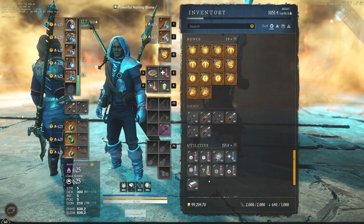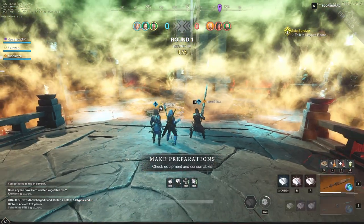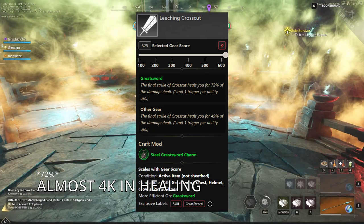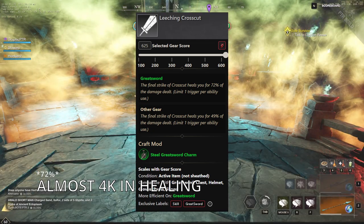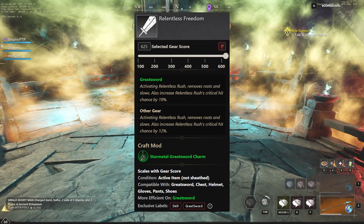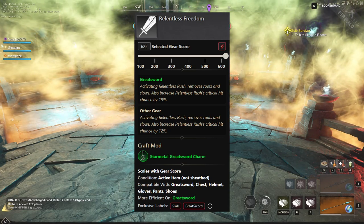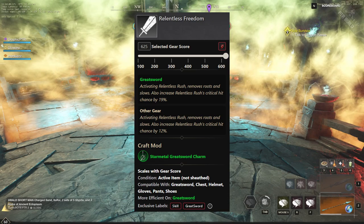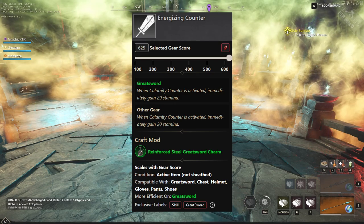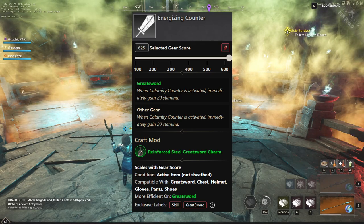Some of the different perks we're going to look for on this build: the Leeching Crosscut — if they did 5.4k damage to me, imagine how much that healing would do with 74% healing on that final hit. We also have Relentless Freedom — activating Relentless Rush removes Roots and Slows, and also increases Relentless Rush's Critical Chance, which is huge for damage and mobility utility. We also have the Calamity Counter — if activated, immediately gain 29 stamina. That's a lot of stamina, and it provides even more utility to this build.